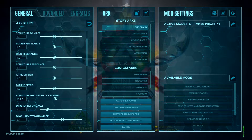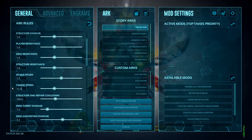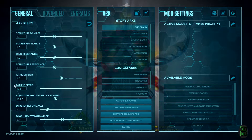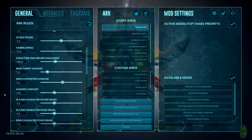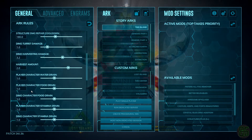Then we can skip the other sliders and go down to the XP multiplier, which we're going to change to 1.5 because we will be unticking a specific box later on. Then bump the taming up to 12.5 by manually typing it in the box — this still makes taming stronger dinos a bit of a process, just not an 8-hour one. After that, go ahead and bump the harvest rate up to 2.0. You'll still have to make an effort farming materials, it just won't be for the entire duration of your session.